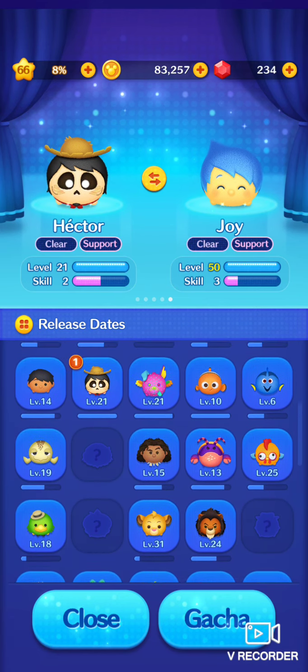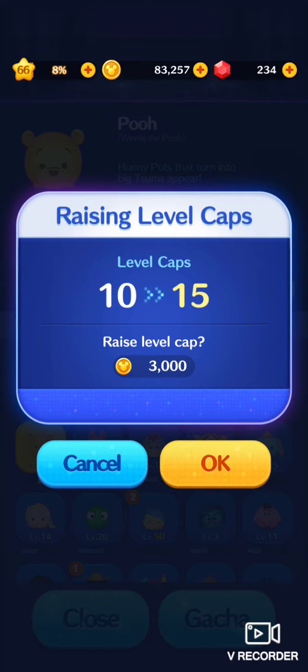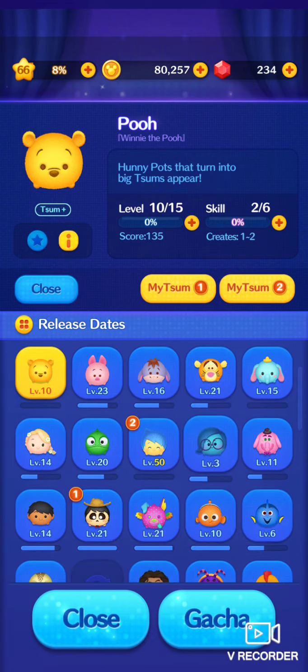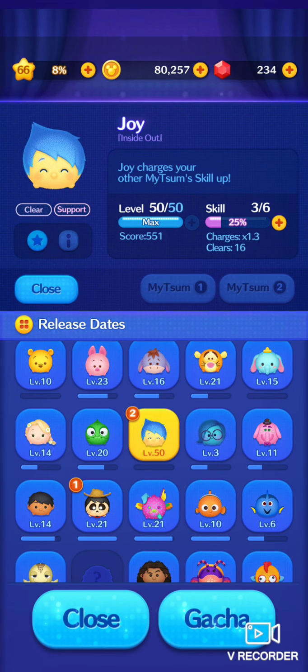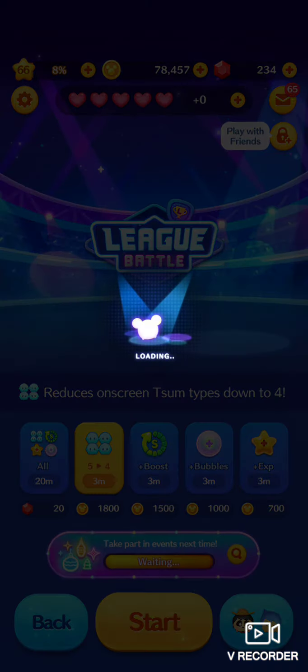If you don't have a Tsum that completes one of your missions, it's alright — just come back to it. I'm going to use Hector and Joy. Joy is definitely one of the most unique because she clears and regenerates your second Tsum, and she's actually really good with combos as well.